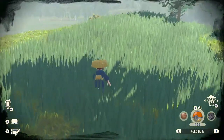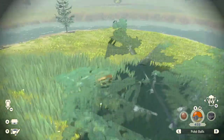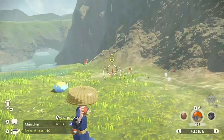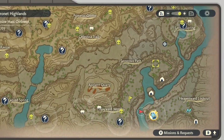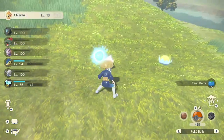This brings us to step two: clearing out the outbreak so that our Alpha can spawn. Right now it looks like I've got some Chimchars here, so we're going to go ahead and clear those out. A pro tip is to mark where all the Alpha spots are on your map, which will help you instantly know whether your spawn is being blocked off or not.